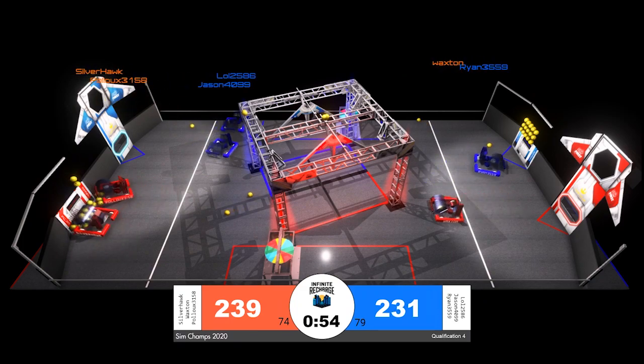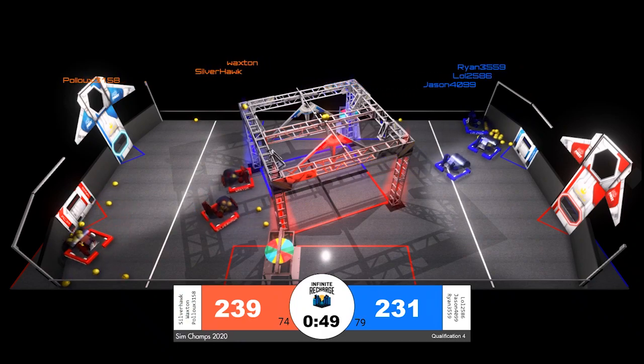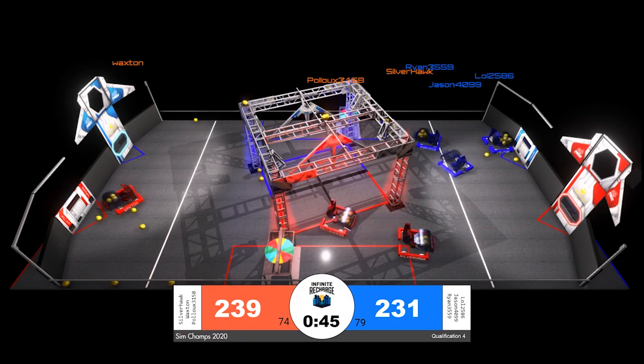Silver Hawk is deploying a few power cells down for their alliance partner as we enter the final minute of qualification match number four. The blue alliance has started a bit of a comeback — they only trail by seven points and have scored more power cells at this point than the red alliance.